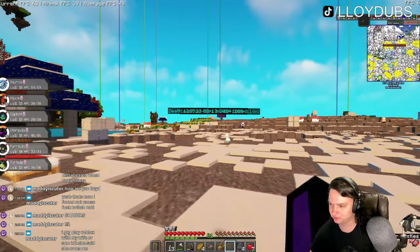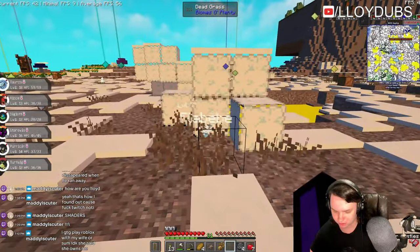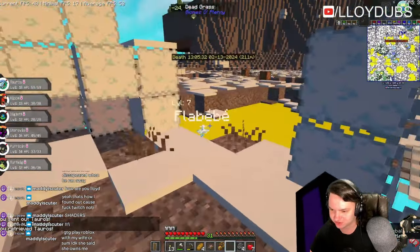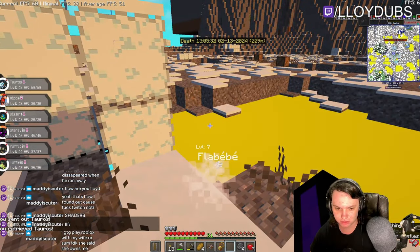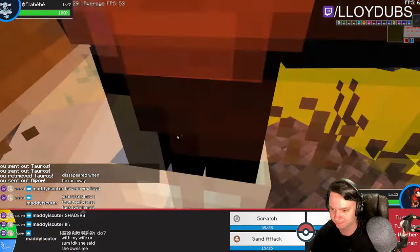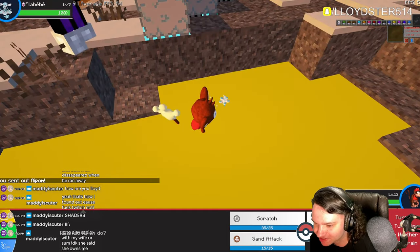Lowered the brightness. All right, let's see what this is — this looks like an Ice-type baby. It's kind of super hard to see because it's so small. We'll use Aipom. It's so hard to see.